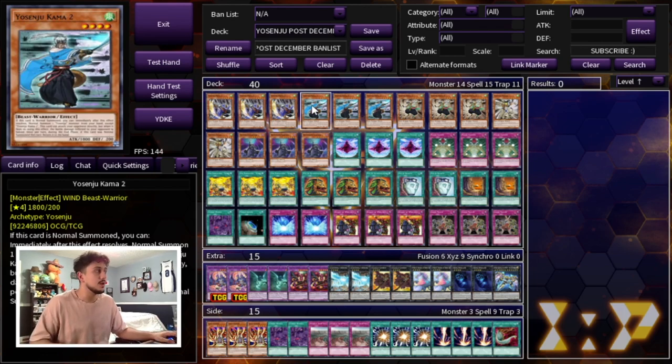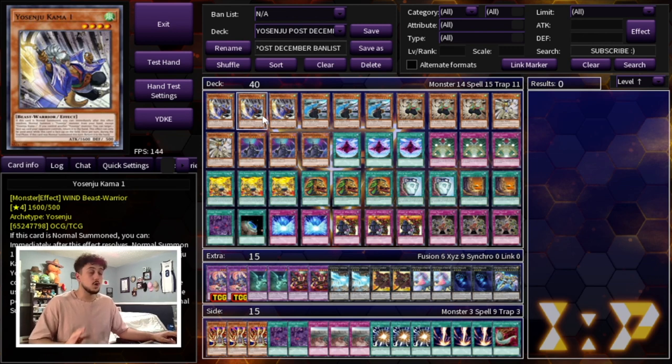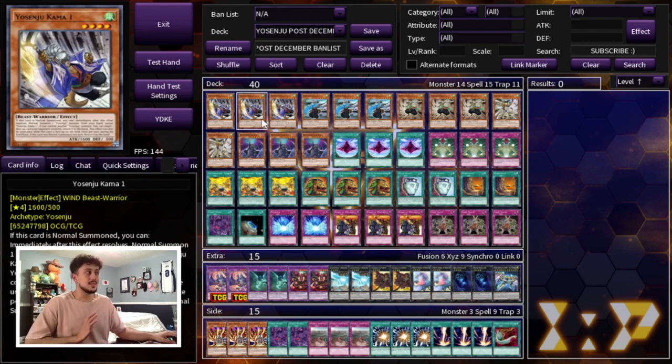We are starting off with three Yosenju Kama 1, three Yosenju Kama 2, three Yosenju Kama 3, as well as two Yosenju Tsujik. This is a lineup I always swear by — they're the best ones, especially for the metagame. They all share the effect of normal summoning themselves and then normal summoning another one from your hand. Kama 1 bounces a card your opponent controls back to the hand, Kama 2 attacks directly, Kama 3 searches when another Yosenju does battle damage, and Tsujik acts like Honest — in hand or on the field it can boost a Yosenju's attack by a thousand.